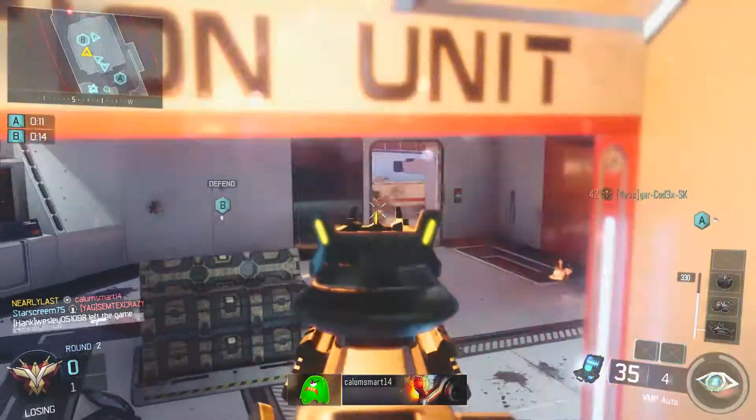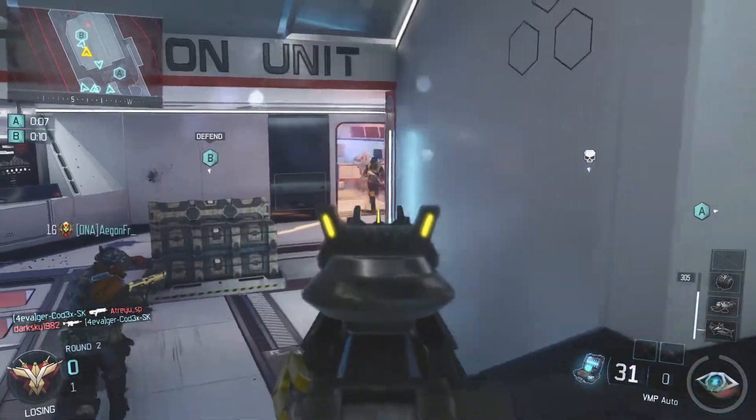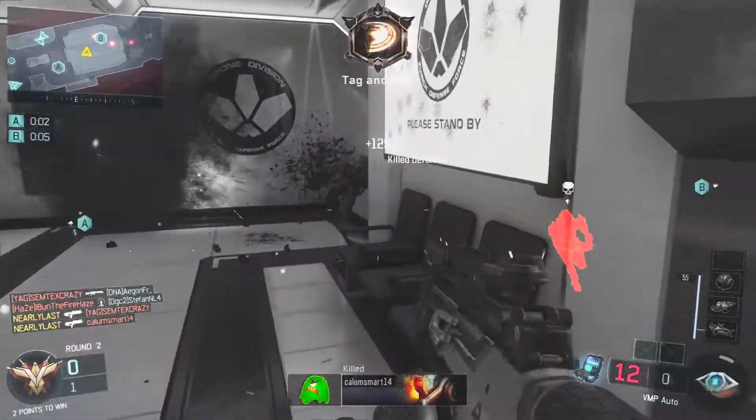For perk two, I'm running Fast Hands, which complements Quick Draw nicely.